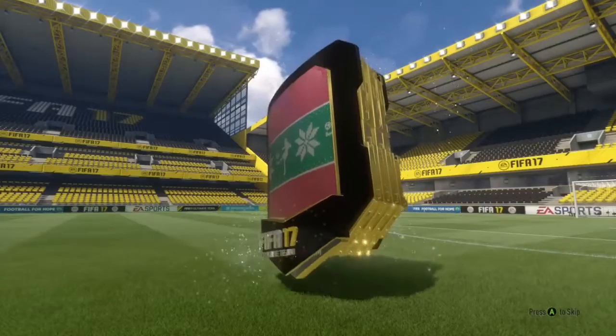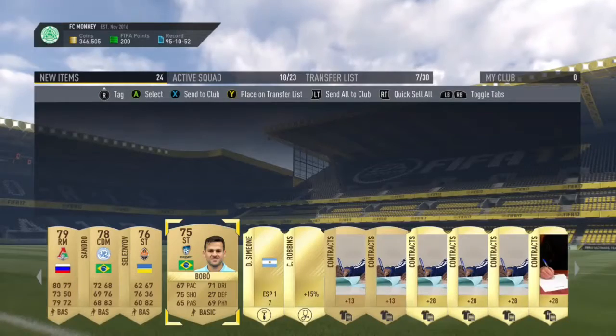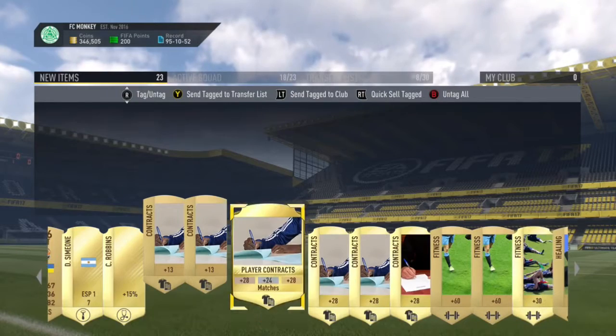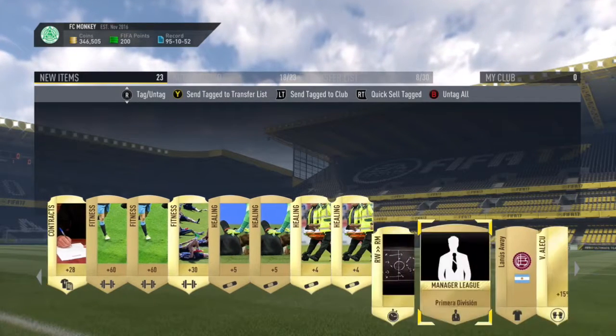We open the mega pack first — can we get anything good? It's not a walkout. We're gonna get a left mid from Belgium and it's gonna be Carrasco, which is okay I suppose. I don't think it's too much but he's a good player on FIFA — I added him to my team once this FIFA and he was actually good.